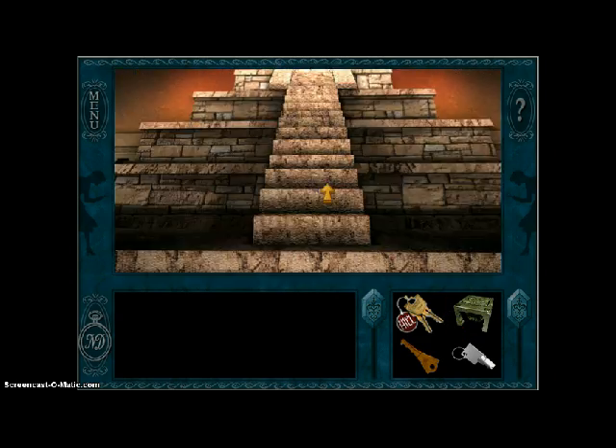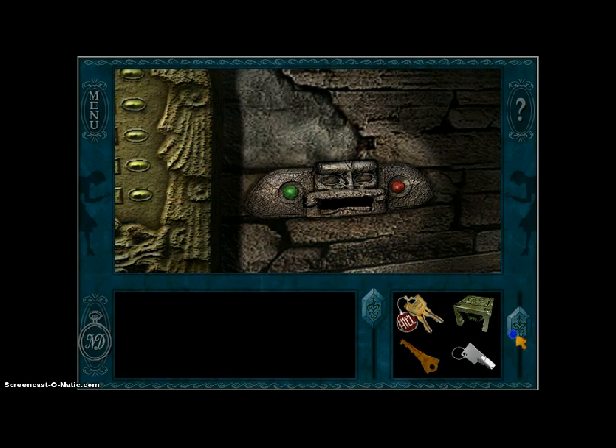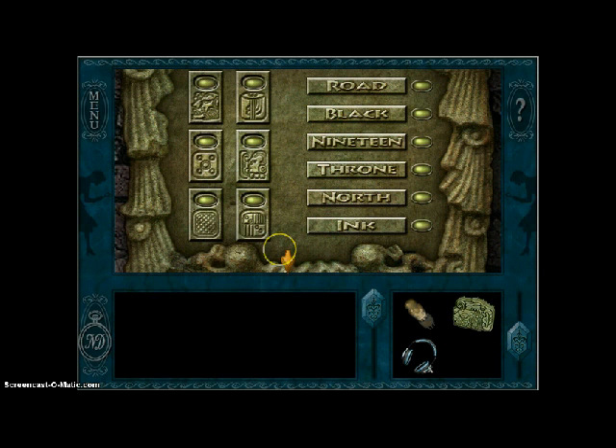First level of the temple exhibit is here. What you want to do is insert your keycard into the slot. What you need to do is match up these glyphs to what they mean, and you can find these meanings throughout the museum.